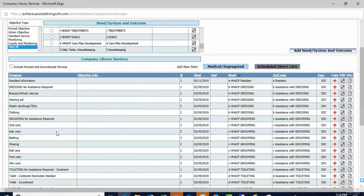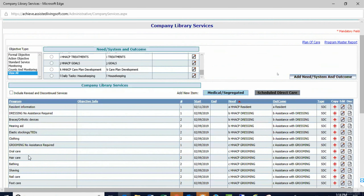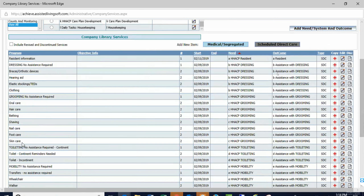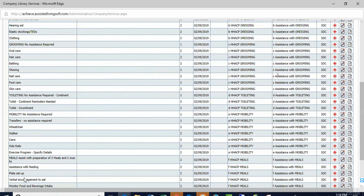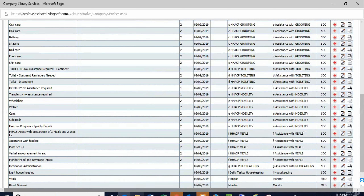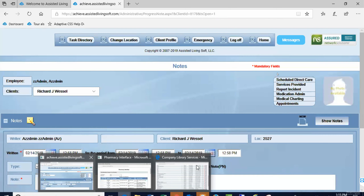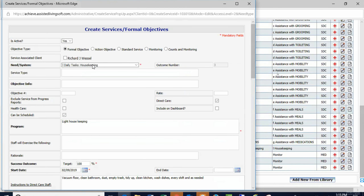Housekeeping — we did light housekeeping. Is there anything else we need staff to chart on? We have laundry — as needed. So we're going to put that in the housekeeping area because that's where it fits. I'm going to make a copy and call it laundry.